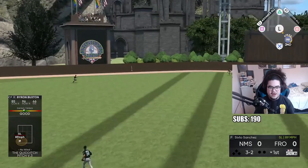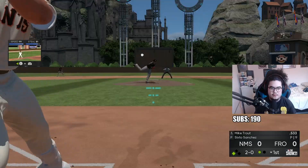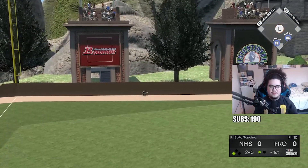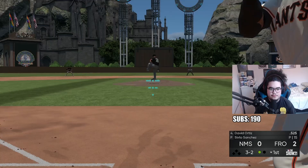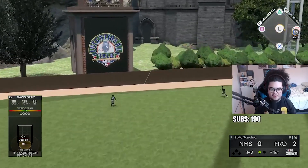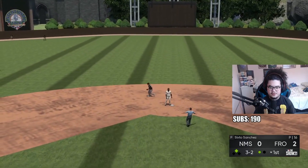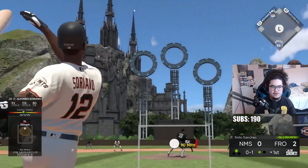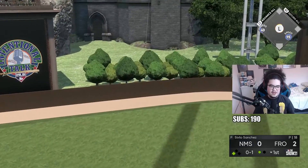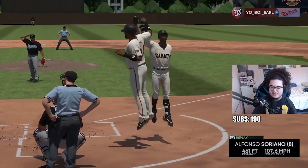Buxton gets a good swing on a slider inside - that's gonna be a base hit, actually an extra base hit, a double. Trouty hits early cheddar cheese Ortiz and we have a two-nothing lead. We get the oppo into the gap with Ortiz, and then Soriano hits one to left center field giving us a four-nothing lead. I've been struggling against righties with him - 461 feet.